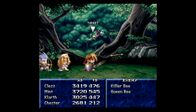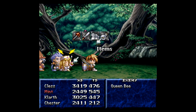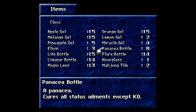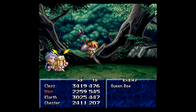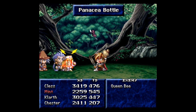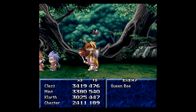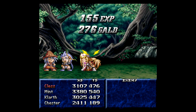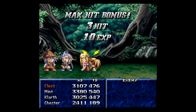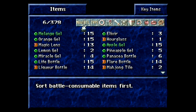I'm trying to get this all done in one go, but they're not making this easy for me. Go ahead and use the panacea bottle on Mint — did she get paralyzed again? And I got paralyzed at the end there. Lovely. Queen Bees are so much fun — that's why I don't get to say anything. This entire dungeon is crazy.